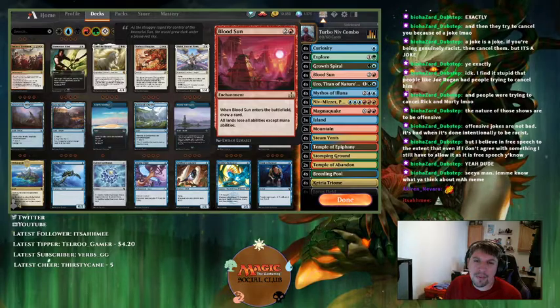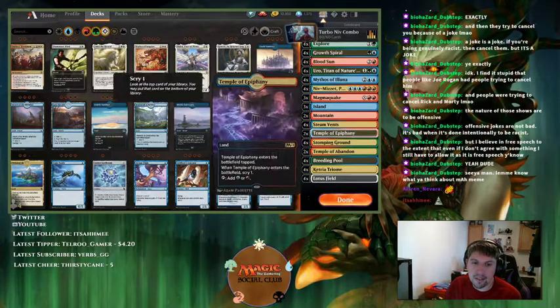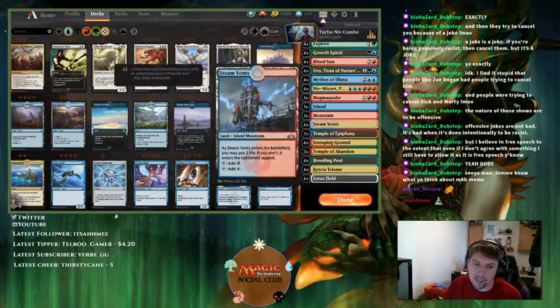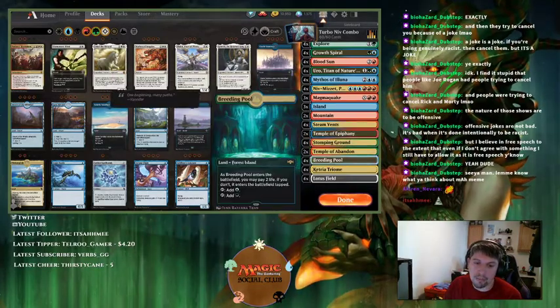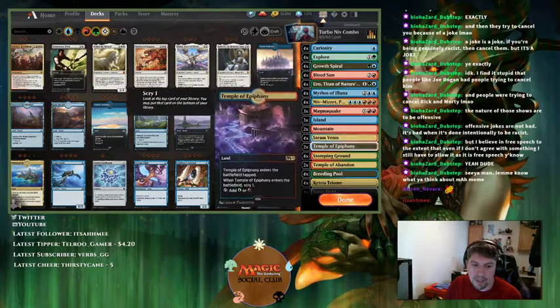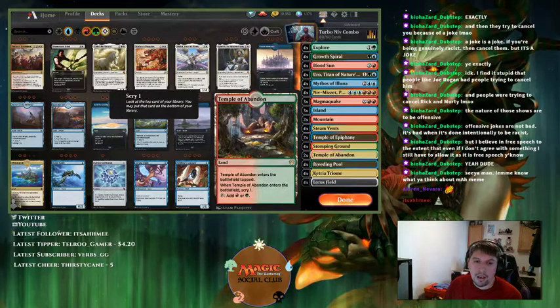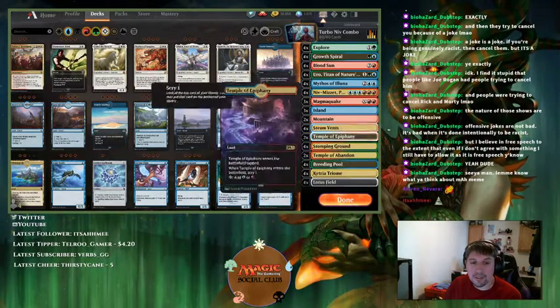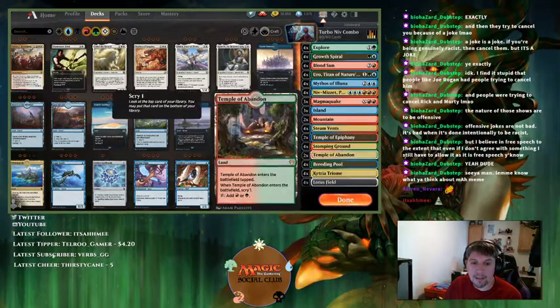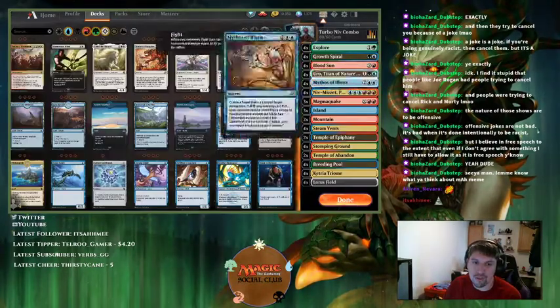I've been messing around with the mana base and this is where I'm at. I think 29 lands is probably correct — 30 is too many. We did have one match where we couldn't draw anything, but in the games where we drew lands and action, we did what we were supposed to do. We got to combo a couple of times and won three matches off it.